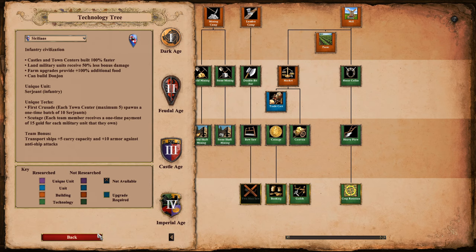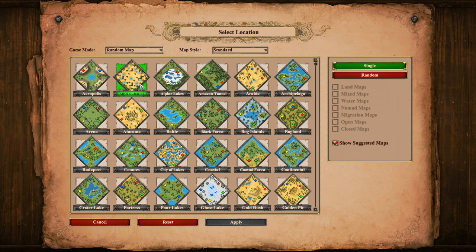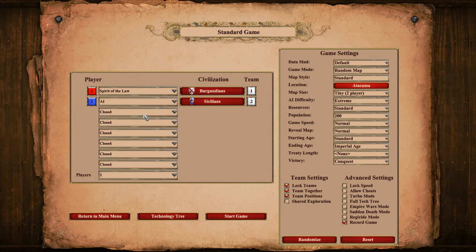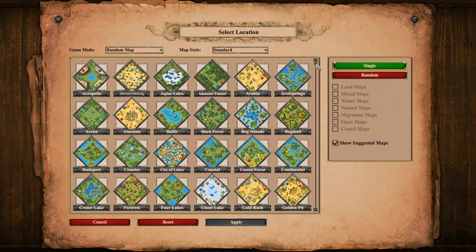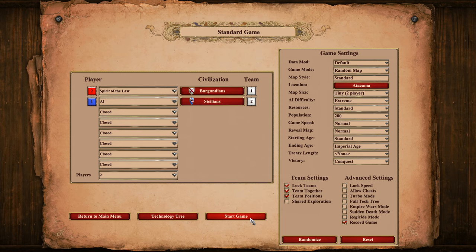We're going to play against Sicilians. The team bonus might be a new candidate for the top 5 worst team bonuses — at least an honorable mention. So yeah, we're going to try playing Burgundians first. I kind of want to see how the economy upgrades early feel. For the map, they've got a couple new maps. We've got the Eichen Clearing, Atacama, Amazon Tunnel — which seems kind of like Meichi or like an extreme Black Forest — and another one that's like Migration except you can walk over it without a dock.